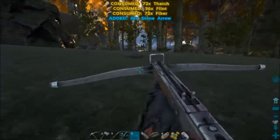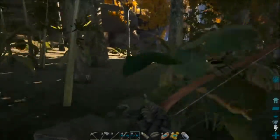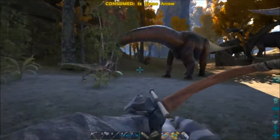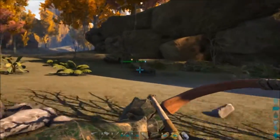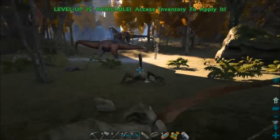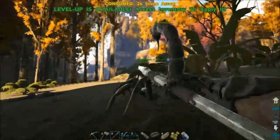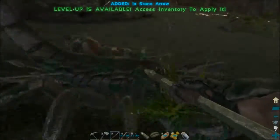Maybe I'm gonna bring a mount next time. Yeah, we probably want something to get around a little faster. I like going on foot though — it's dangerous and you get to see more stuff. Oh man, look at all these raptors over here! Oh crap — there's a scorpion here too. Oh, I'm level 45 now! I can't decide whether to use my bow or the crossbow.